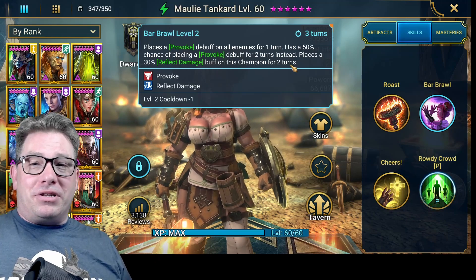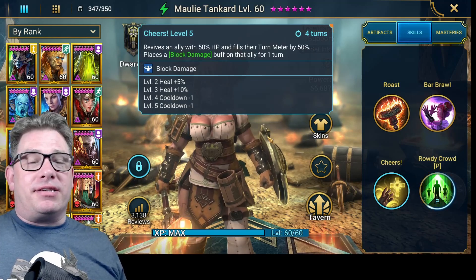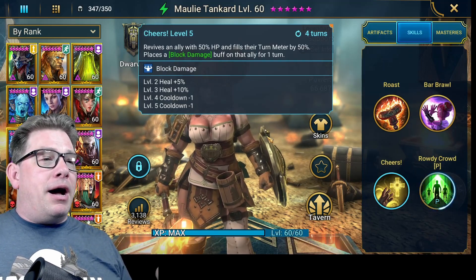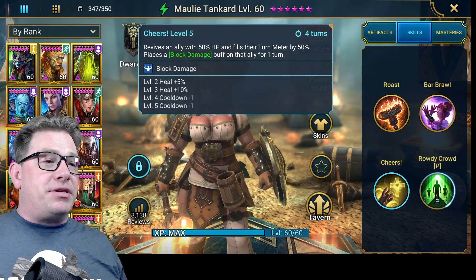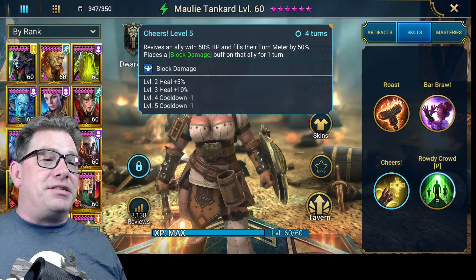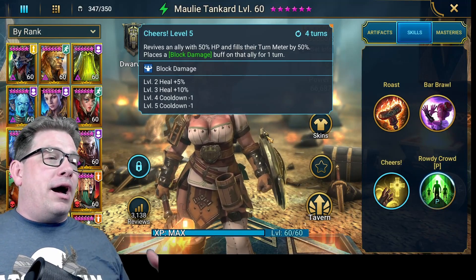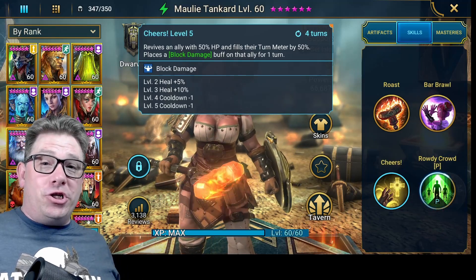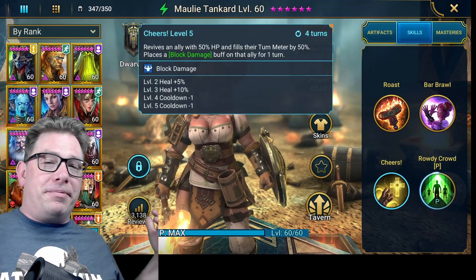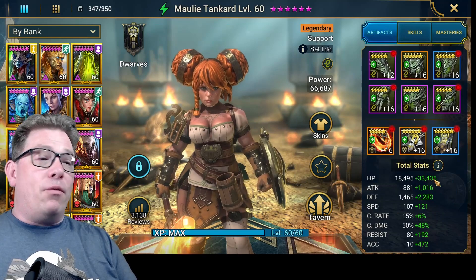One of the other great things is having her as a fail-safe, especially in an Arbiter team. She revives an ally with 50 HP, fills their turn meter by 50 percent, and places a Block Damage debuff on that ally for one turn. So if they don't nuke everybody down and she's wearing Stone Skin, she can pick up Arbiter, Arbiter can pick up your other two champions, and you're back in the action.